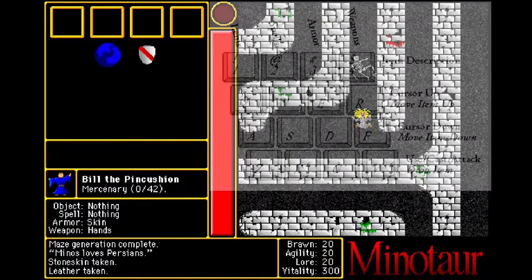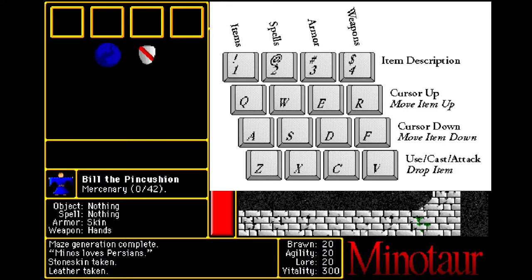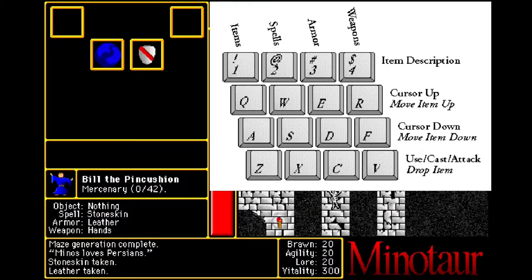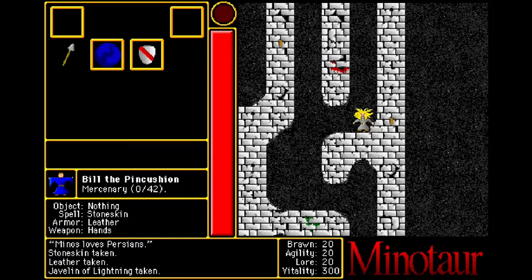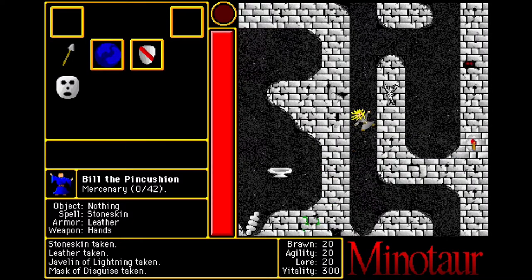Items are stored in your inventory like this, and you navigate your inventory with Q, W, E, and R for up, and A, S, D, and F for down, while Z, X, C, and V use the corresponding items. You move with the arrow keys, but the inventory controls are unlike any game I've ever played, so it feels a bit awkward — but given the simplicity of the game, it works well.